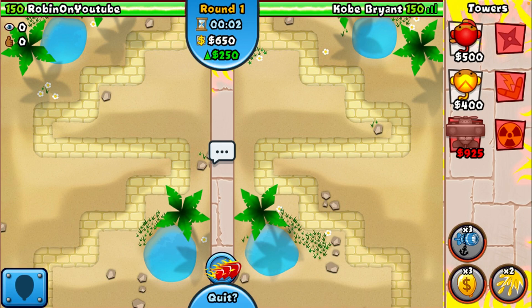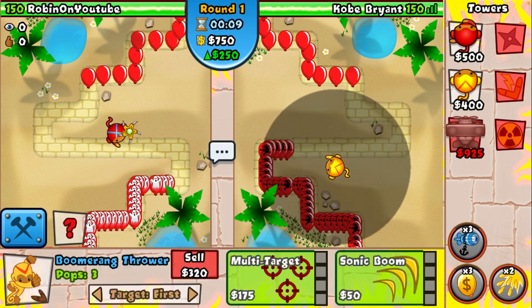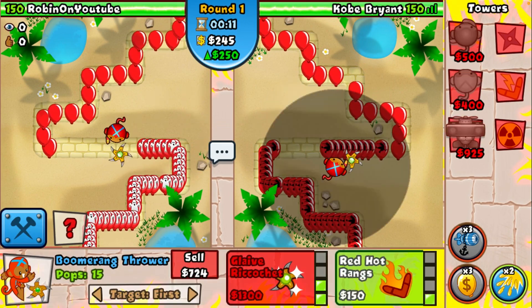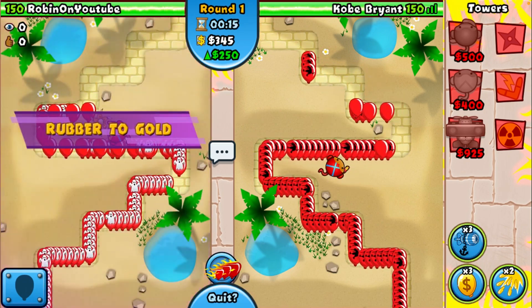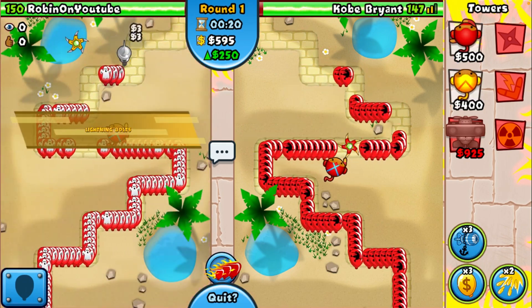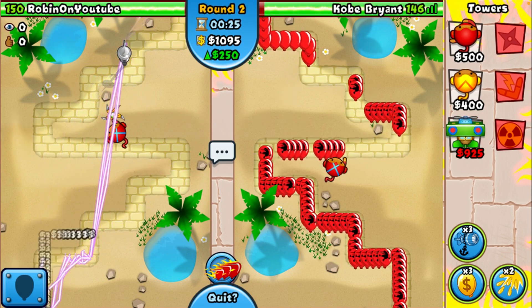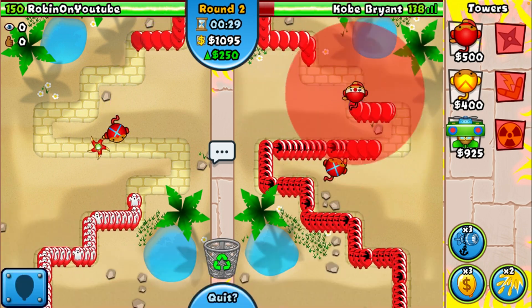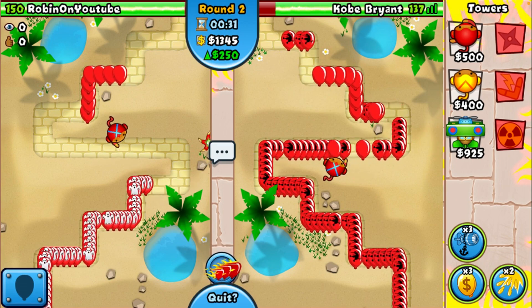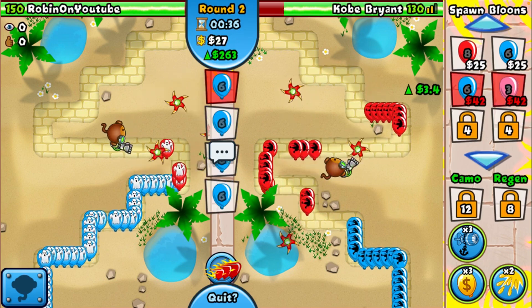We're back and facing Robin on YouTube — what a legend! Going for the usual Boomerang start and he's doing the same. This is a pretty short map so I'm about 90% sure this guy's got Cobra. This spot is actually really good — the Glaives go through the bend here and pop most of the balloons. Going for Bionic ASAP and now using our first Rubber to Gold.